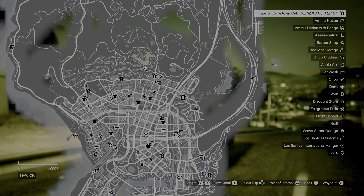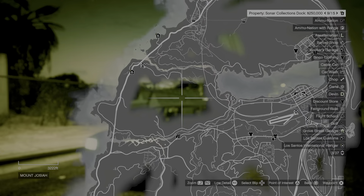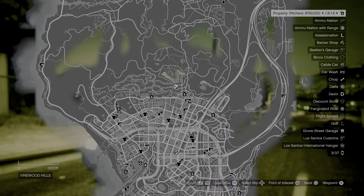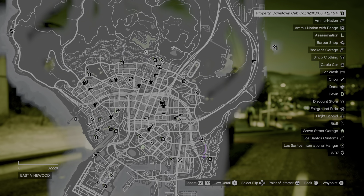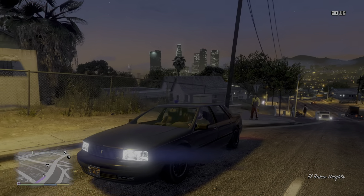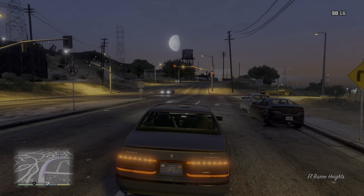So basically, after this mission I'm going to buy the waste management place all the way up there, do it as Franklin, and once I get them all I'm going to buy the downtown cab thing. I just thought I'd mention that's what we're going to be doing today.